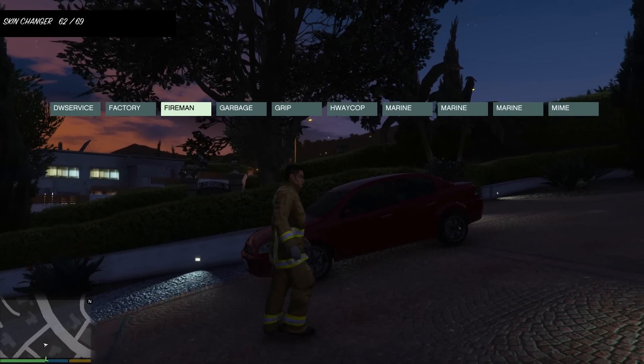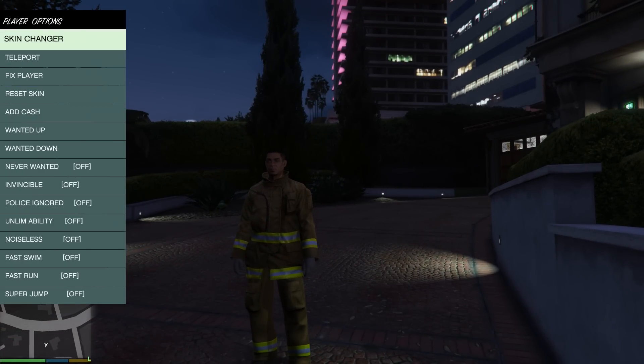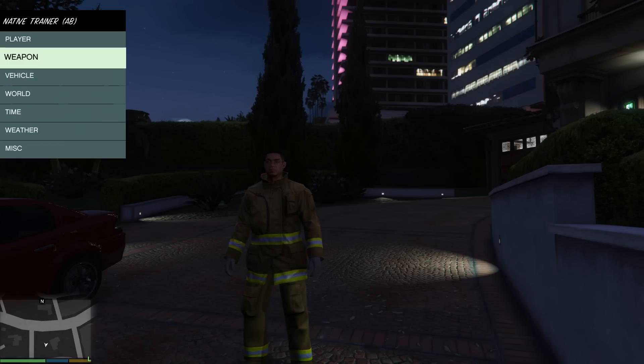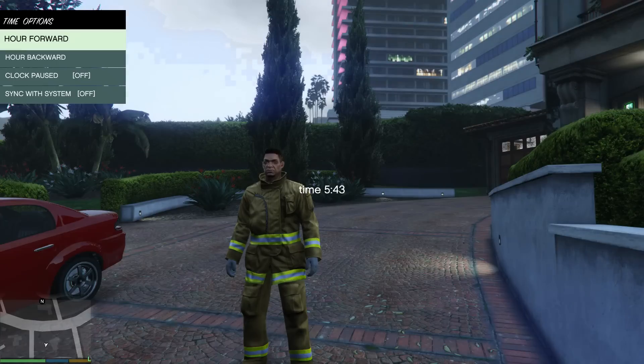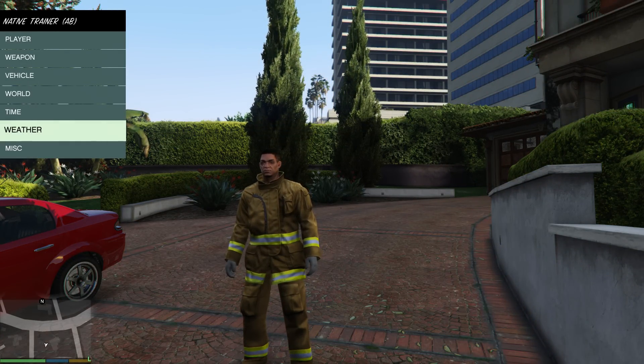You've got your teleportation options — LS, FP city — and you've got all these other options including time controls: you can go forward and back. And this is the first real release.